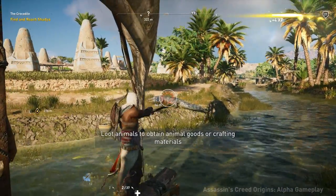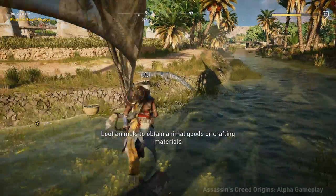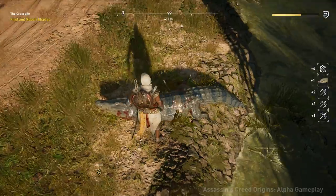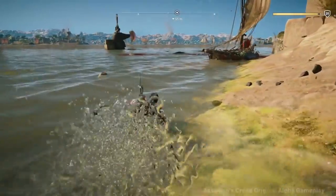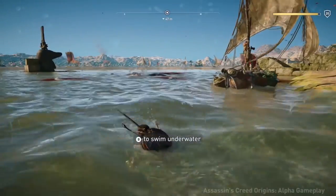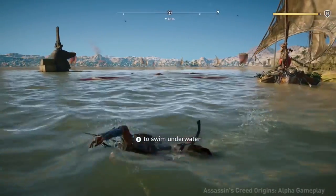And last but not least, Kotaku posted an article a couple days ago going over 9 cool things that they noticed when playing Assassin's Creed Origins. They actually have some really interesting clips, like the one playing right now, where a hippo literally killed multiple crocodiles and acted like it was no big deal.